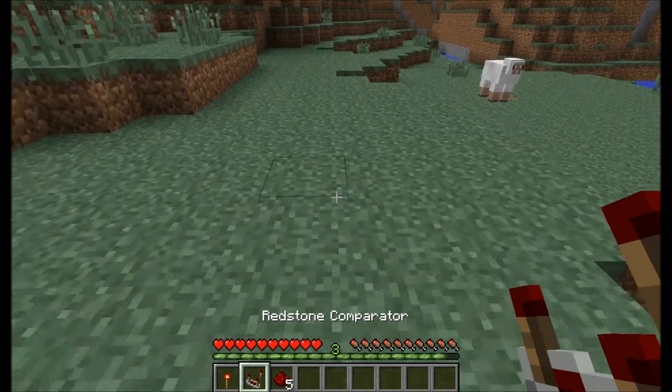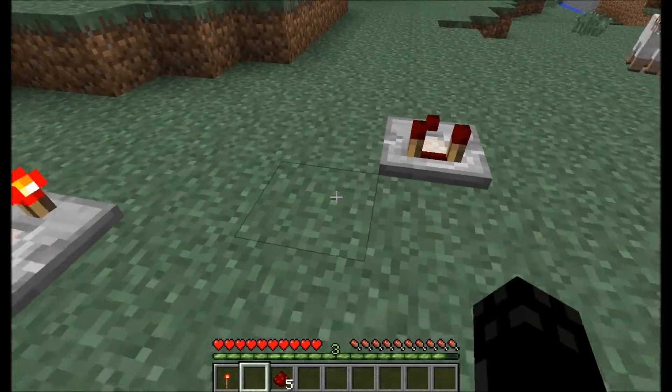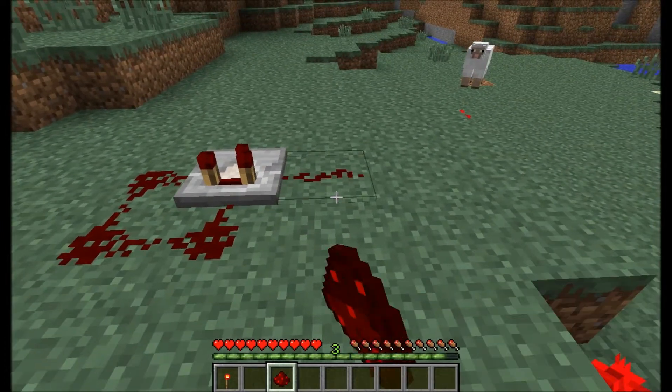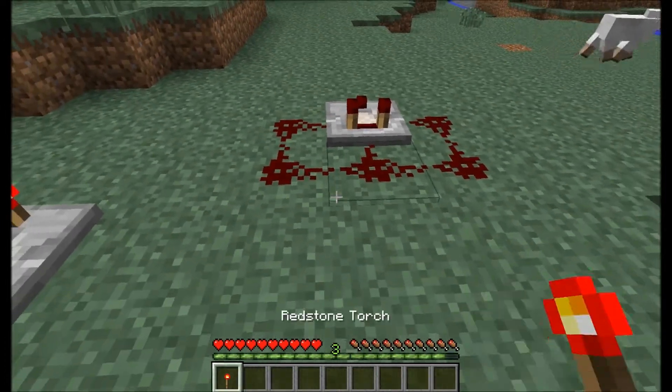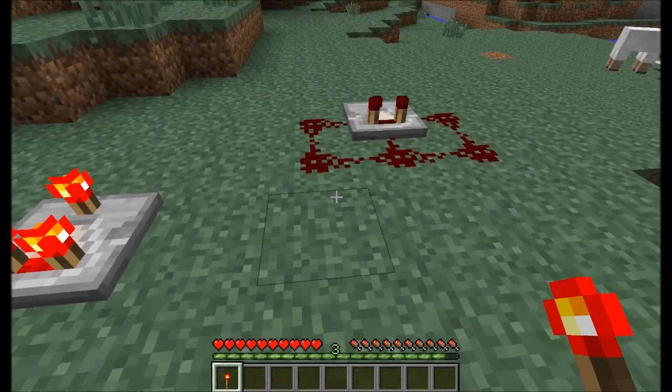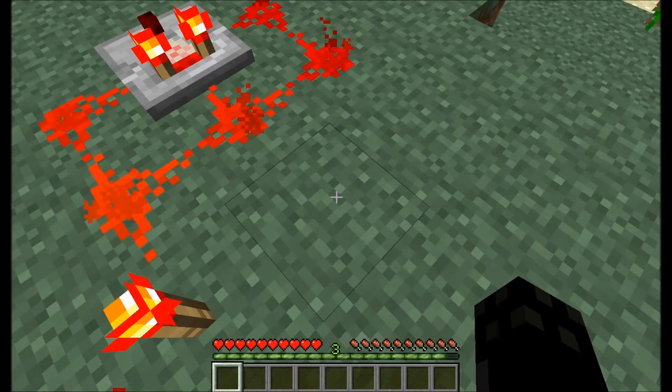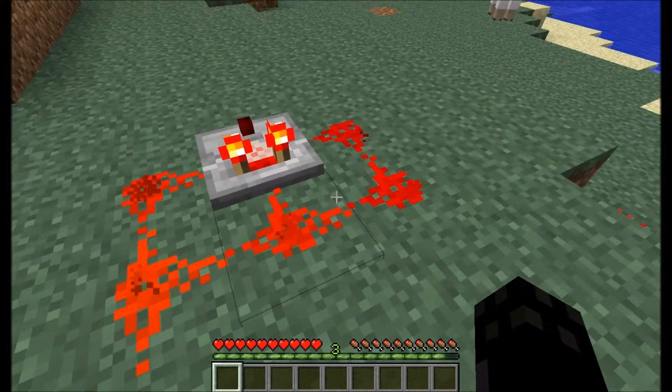What you need is you put your Redstone Comparator down, you get 5 Redstone dust and put it around it like that, and you get a Redstone torch and you place it there. Not there or there, because it won't quite work.